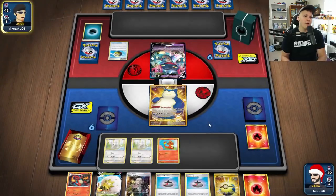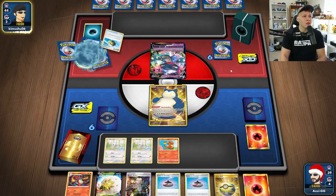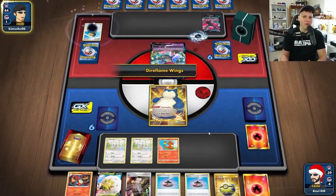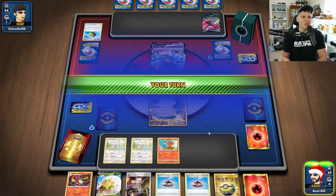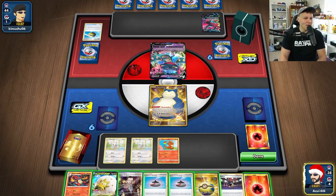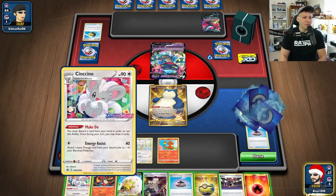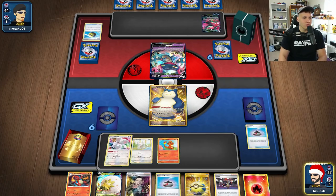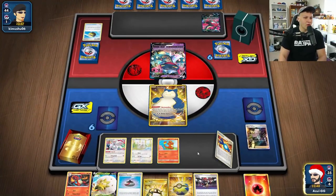We'll evolve one Charmander to Charmeleon and Gourmandise again at the end of the turn. You could get Marnied here. This is actually Moltres Dragapults — I haven't seen this build. I love how there are so many different ways to play different decks right now; Dragapults variation really stands out to me. It's super cool and I'm a big fan of how the meta is going so far.